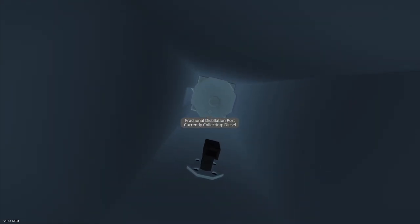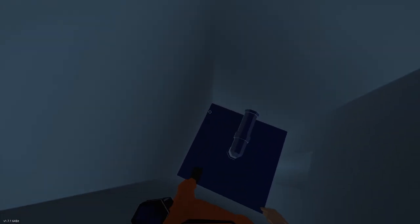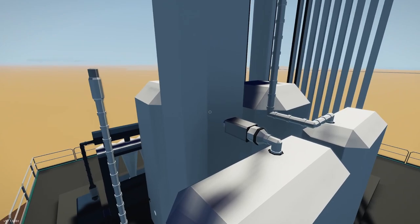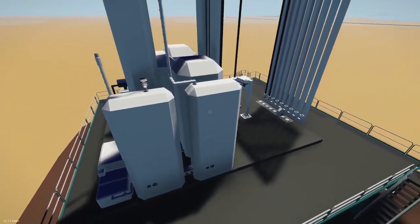A temperature probe outside reads the temperature outside, and this is going to tell me the temperature of my oil inside. I have a little slot here — that's just half blocks, just wedges — that allows the oil to go up past this distillation port. This is my diesel distillation port. If I stand on top of it and read it, it says 'collecting diesel.' Above it, I have one that says 'collecting jet fuel.' This one is above 25 blocks collecting jet fuel; this one is between 7 and 25 blocks collecting diesel. So I pull off this port with a pump into my diesel storage tank, and jet fuel goes into my jet fuel storage tank.